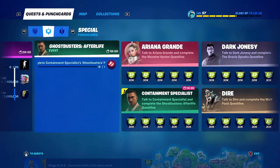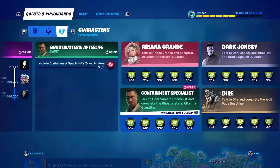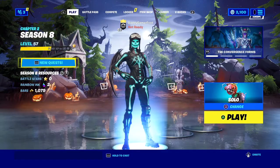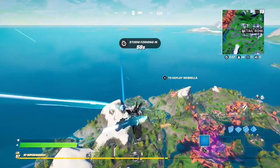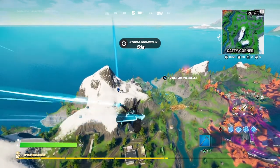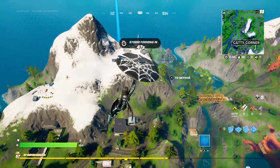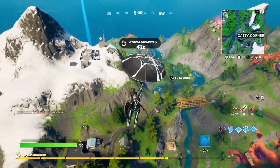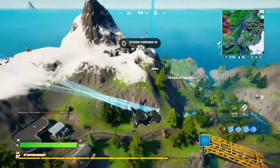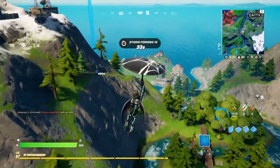In order to start off the Ghostbusters Afterlife event quest line, you actually have to get the punch card from an end-game NPC. He is located right here at Camp Cod, inside of this building. I figured he would be next to the Ghostbusters car which is a little bit over here, but we're going to check out Camp Cod. Just a heads up — because it's a brand new NPC with a brand new punch card, this place is probably going to be a hot drop, so be prepared to either die instantly or fight.